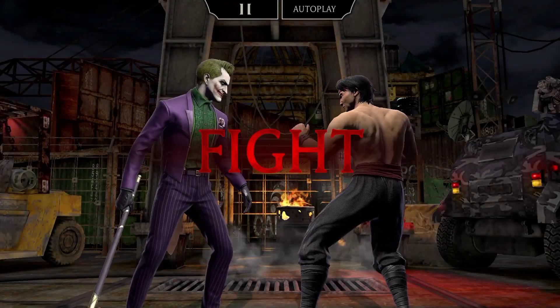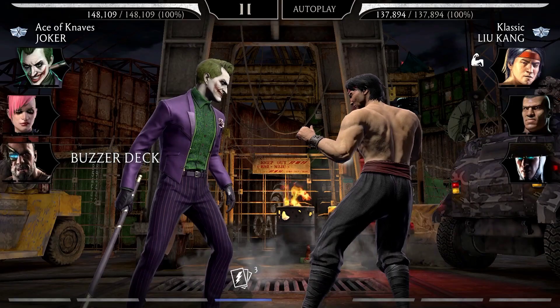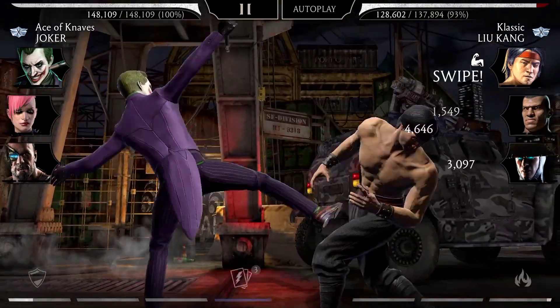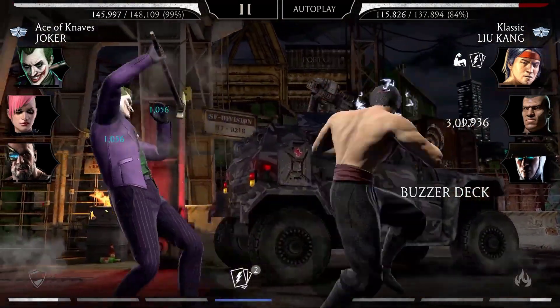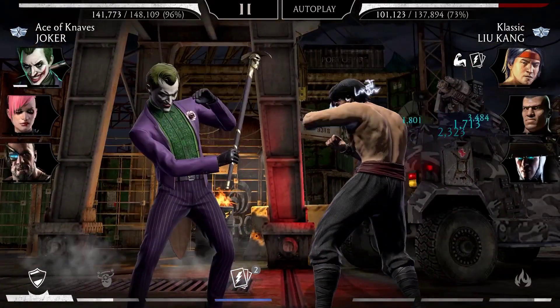With a big, creepy smile on his face, the Joker goes up against Liu Kang. Before the fight begins, a card deck must be chosen. The Buzzer deck allows Joker to strike his opponent with buzzer cards, continuously releasing electrical shocks that deal increased damage with each hit, while also draining the opponent's power until the battery runs out.